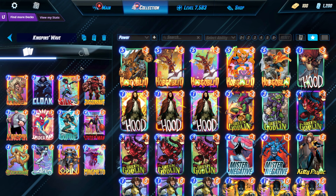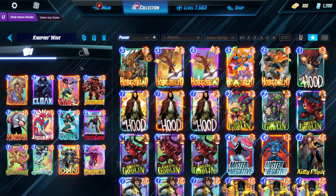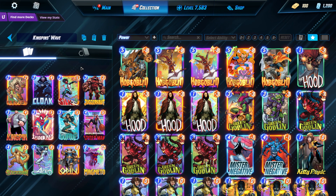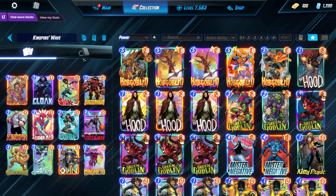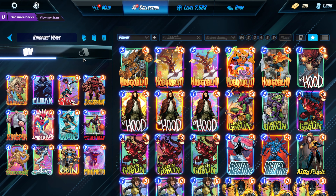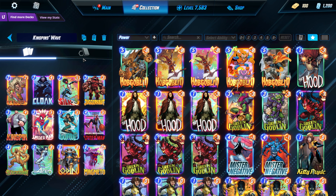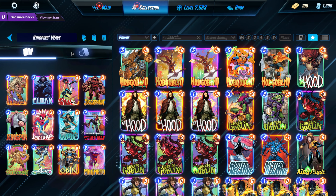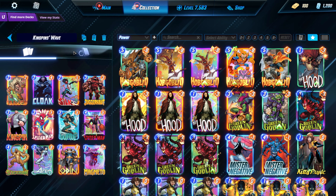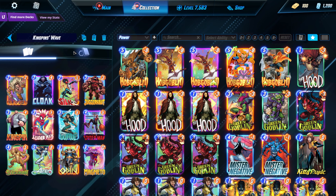The other one is this Kingpin deck. Kingpin is just a good utility tech card to counter Werewolf by Night, which is pretty popular right now since he just came out. But also it's just a very good deck. You get to control where your opponent plays cards, push them around, and then you can Wave on 5 and then Magneto, then play something like Silk or Cloak on the same turn to play 16 to 17 power on the final turn while moving your opponent's cards around. It can be extremely strong.